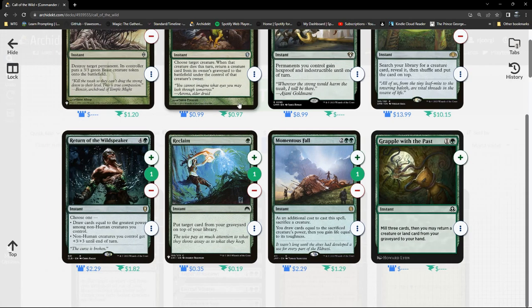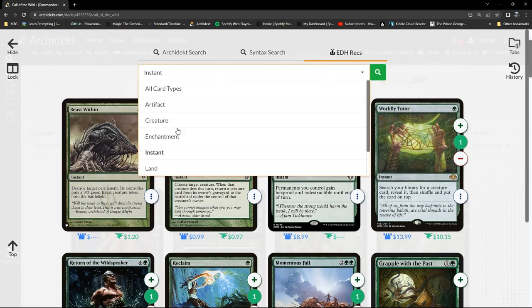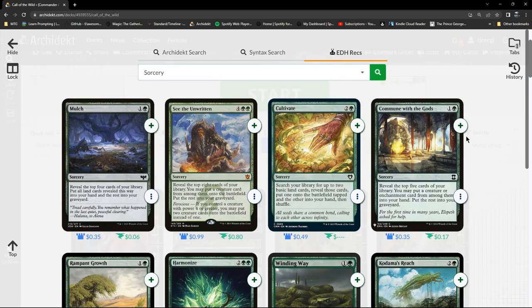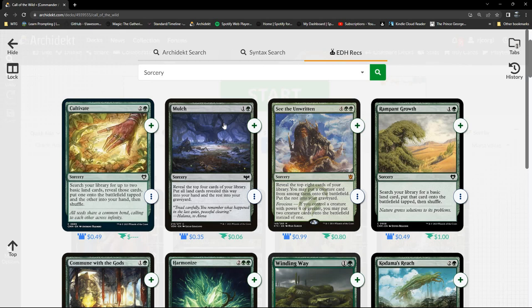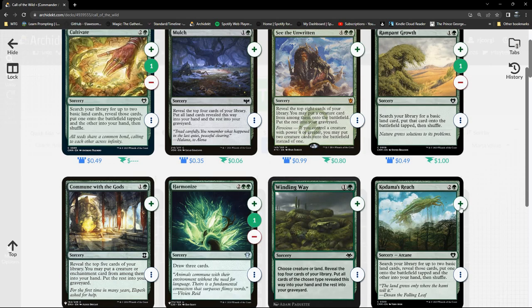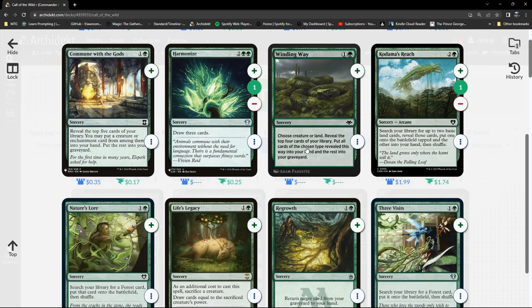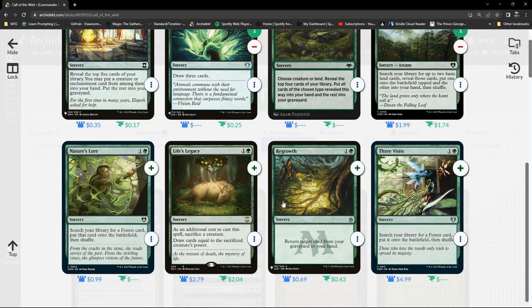We'll look at some enchantments and sorceries — sorceries first. This is where my land tutoring comes from: things like Cultivate and Rampant Growth. I also probably need to play Harmonize and Kodama's Reach. We've got a Regrowth, let's go ahead and add that.